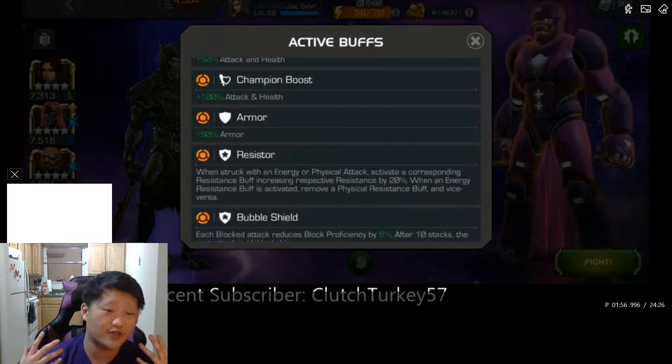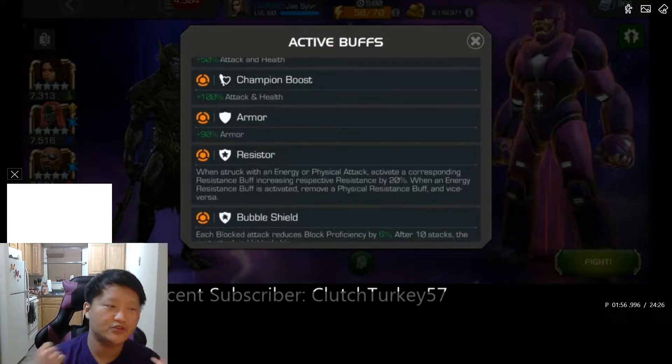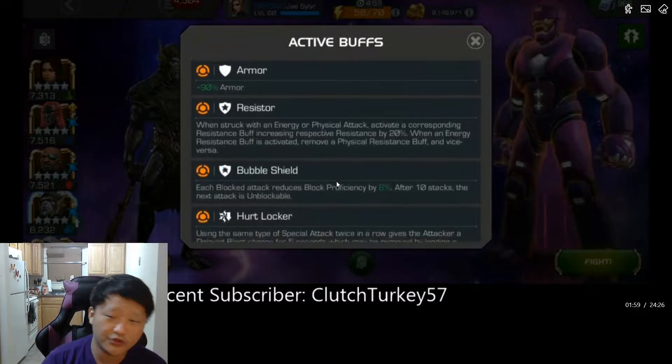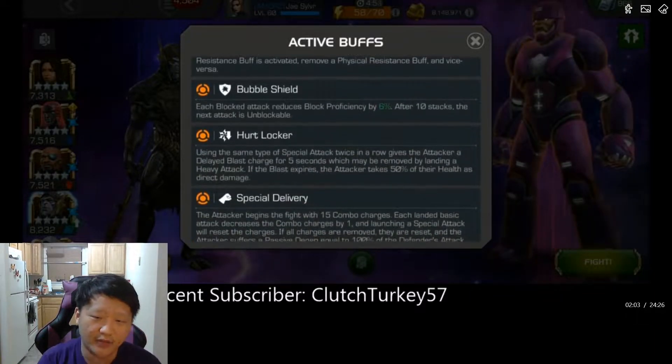Essentially what you do is hit Sentinel about 10 to 12 times, then parry, medium hit, throw a special one. Then you have 15 hits to build up to a special two, and once you're around 12 to 13 hits consumed, parry and throw your special two. You alternate in this way, but make sure you get the most out of your 15 hits before throwing your special — try to use as many of your Special Delivery hits first to get as much power as possible.